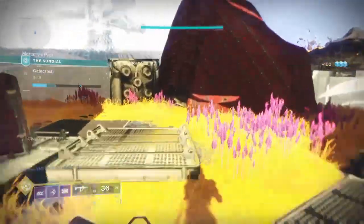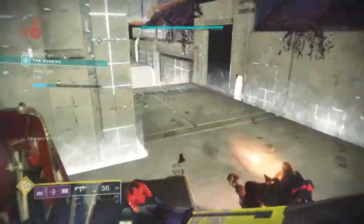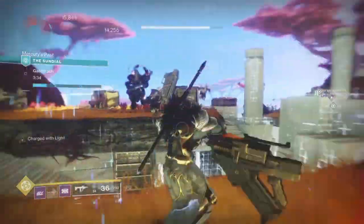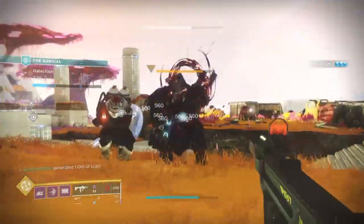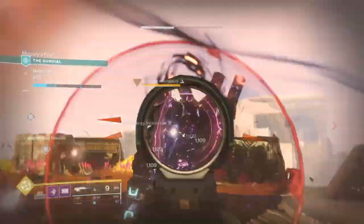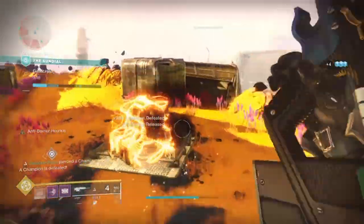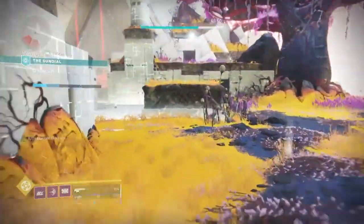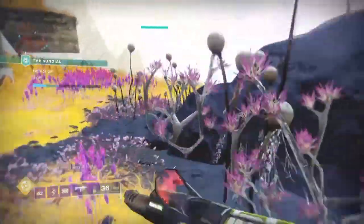The build isn't limited to just one subclass — you have three total choices for whatever scenario you're in. If you're playing on a Void, Solar, or Arc modifier, you can easily pick the matching subclass without needing to sacrifice any armor or exotic pieces. It's just a subclass switch and go. If you really want to cover all scenarios, you can also use the Borealis or Hardlight for on-the-fly elemental weapon changes, covering even more ground and allowing further personal experimentation.